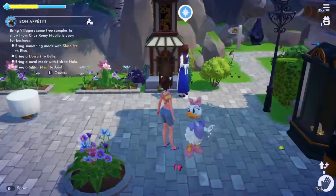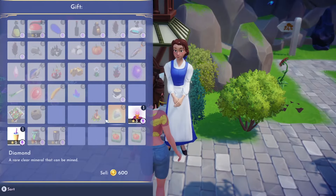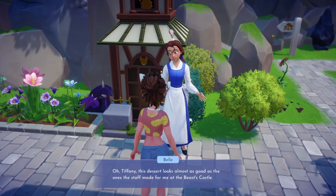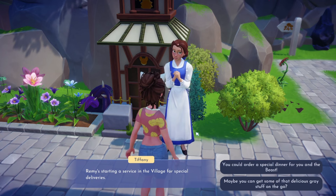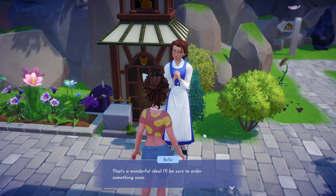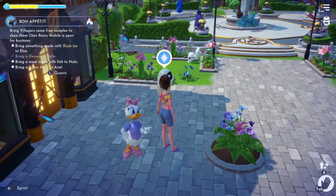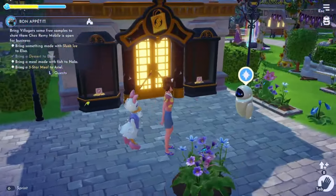I run into Belle and wonder if I have a dessert. I could give her a boba tea - does that count? I tell Belle that Remy is starting a special delivery service in the village. She says: 'That's a wonderful idea, I'll be sure to order something soon. Now if only we could get some sort of service like this in the village for books!'